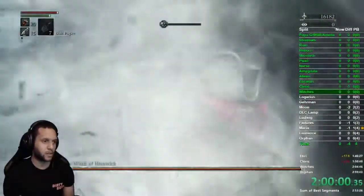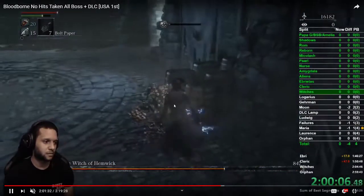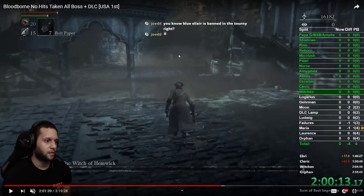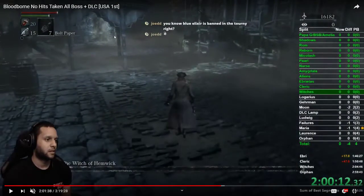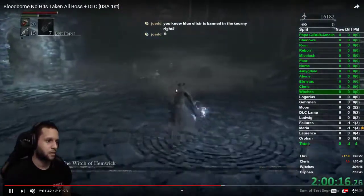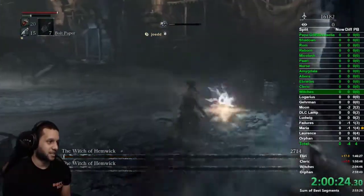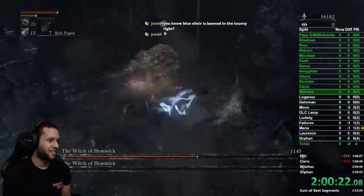Buff up — you can do these in the fight but I like to do it before. Head left, run behind the witch, charge up an R2 and hold down on the controller to aim. Turn your camera around if you want. Get the riposte and that witch is dead. Watch out for the blue grab attack, similar to the brain sucker. Once you get close it's basically just full transformation attacks: R1, L1, L1, L1 — dead.